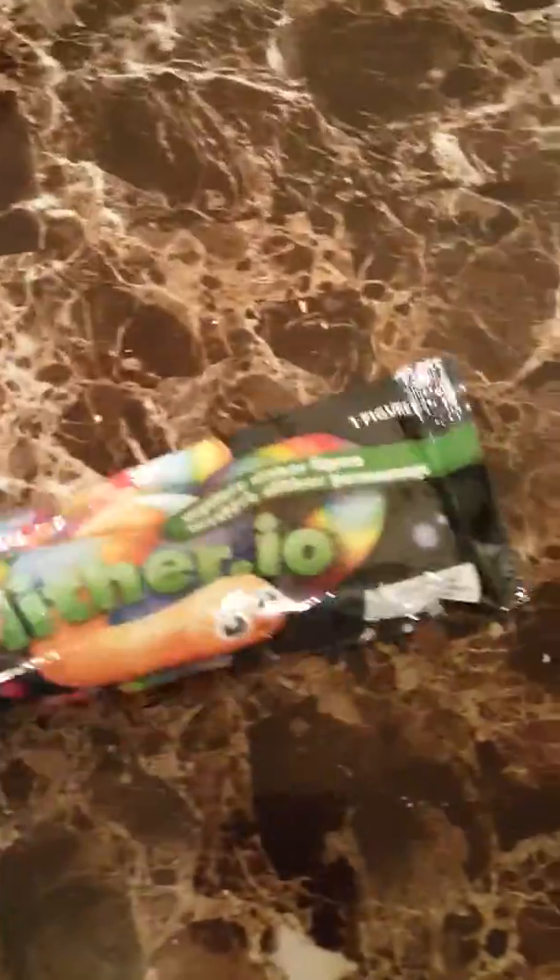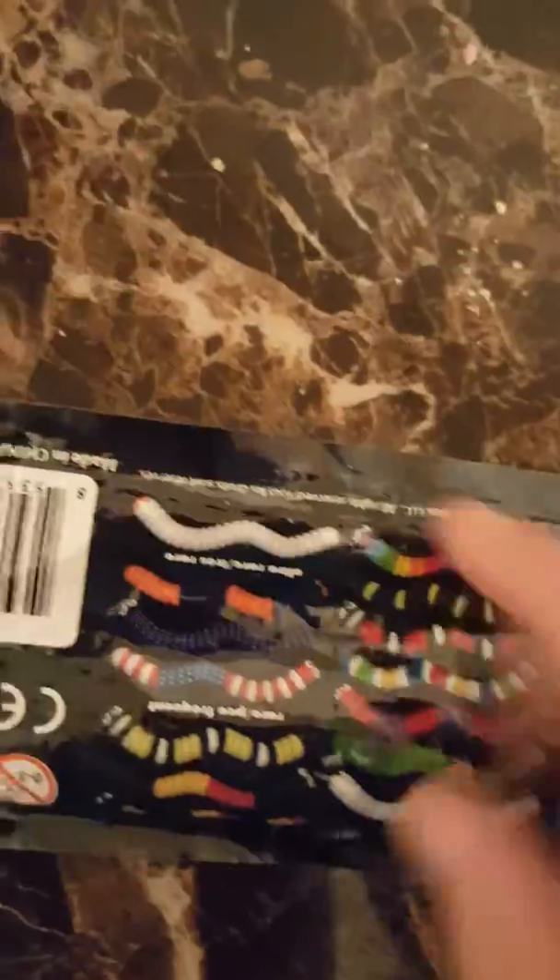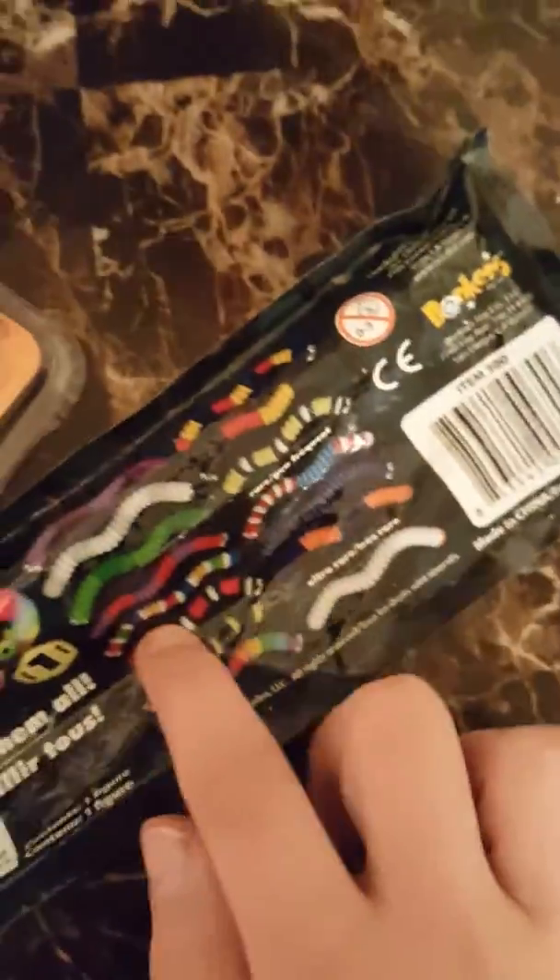We just got these and I opened it before the video so you didn't have to watch me, but I didn't look in it. This is the slith.io pack. I really want that rainbow one right there — no, that one. I really want that one. Let's see what it is. I don't know — what happens if you get that one? You did! No I didn't. Yeah you did! No, I wanted that one.